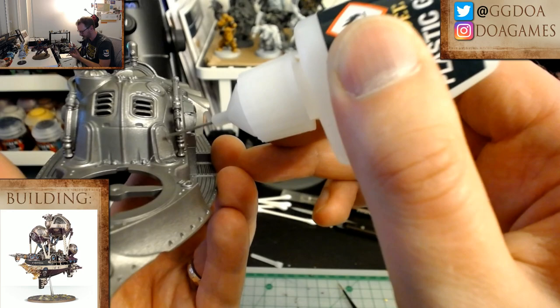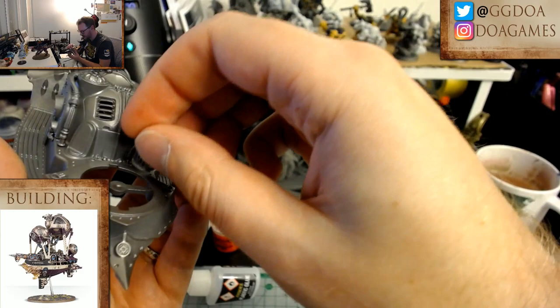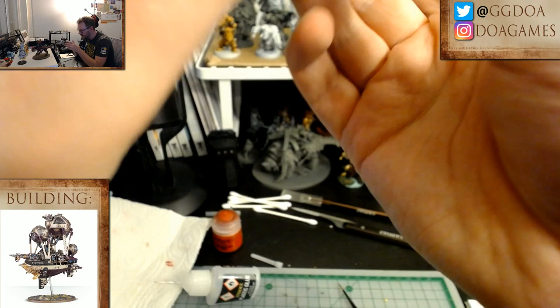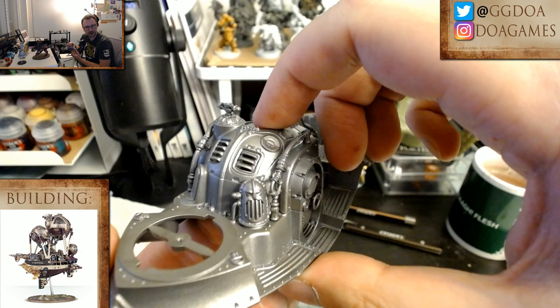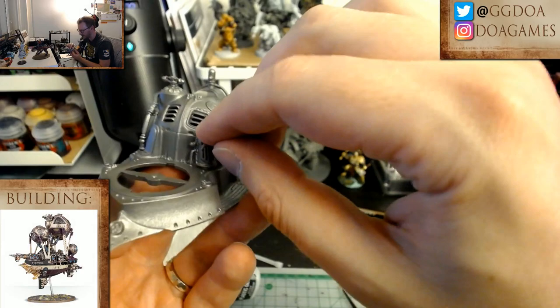Not too much glue because you don't want it squeezing out the sides — you want a pretty clean line. Sometimes it does kind of squeeze out but if it does, that's life. That's about right — it seems like it's in the right place. It looks like a little dwarf head radiator, and who wouldn't want a dwarf head radiator? Yeah, what I'm building is the one in the lower left — that's the plan.